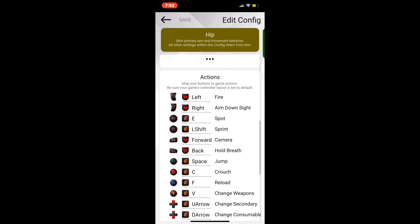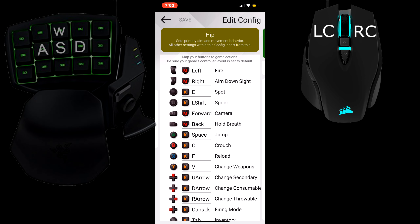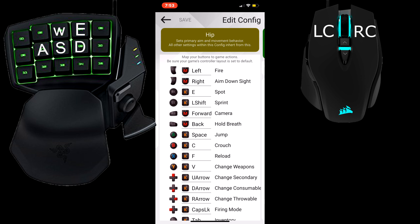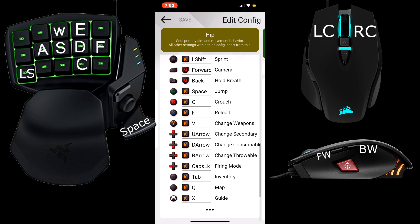Now let's get to one of the main things a lot of people have been asking about. As you can see on my mouse — I'm gonna put it up on screen — fire is gonna be left click, ADS is gonna be right click. To spot it's gonna be E, which in this case is button 4. To sprint it's gonna be left shift, which is button 11. Forward camera is on my mouse, hold breath is on the back part of the mouse. Space is to jump, and C is to crouch, which will be button 14.